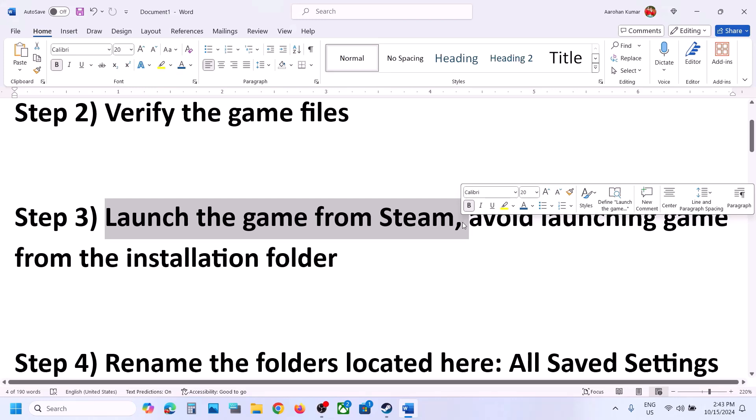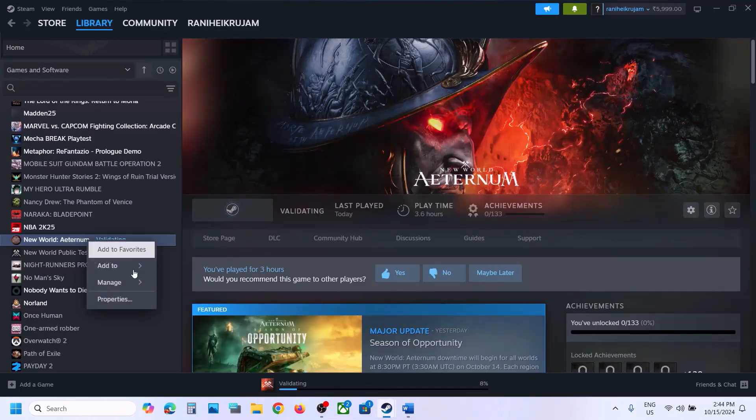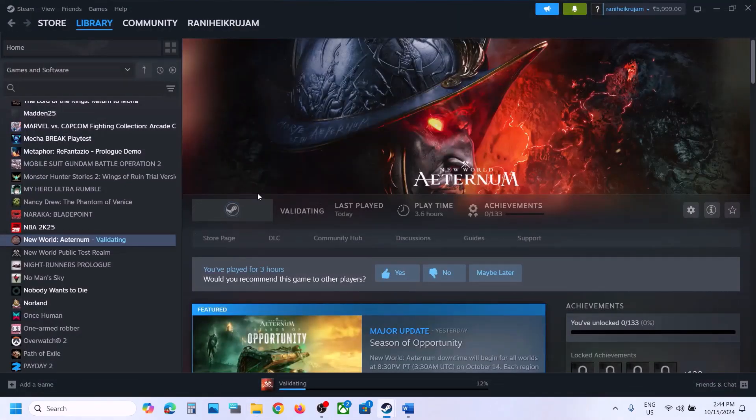The next step is to launch the game from Steam, not from the game installation folder. If you are trying to launch the game from the game installation folder you might receive some errors, so avoid using that exe file directly — instead just click Play in Steam and launch the game from there.